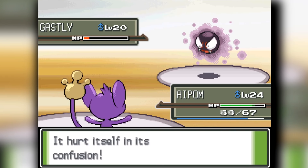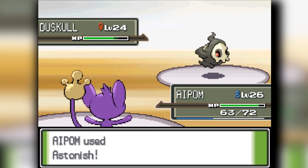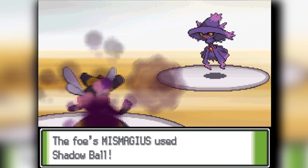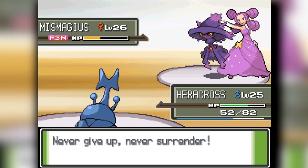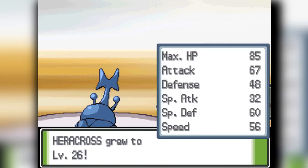We head into Fantina's Gym. Our first encounter we end up losing, but the second encounter goes better. Aipom knocks out the Duskull, Heracross knocks out the Haunter, and then it's a team effort to knock out Mismagius. I use Toxic on Vespiquen but Vespiquen goes down, and then Heracross has to finish things. I survive a Psybeam and knock it out with Aerial Ace — we knock down Fantina and that is three gyms down.